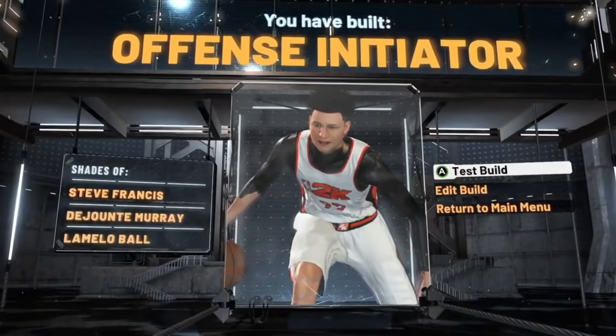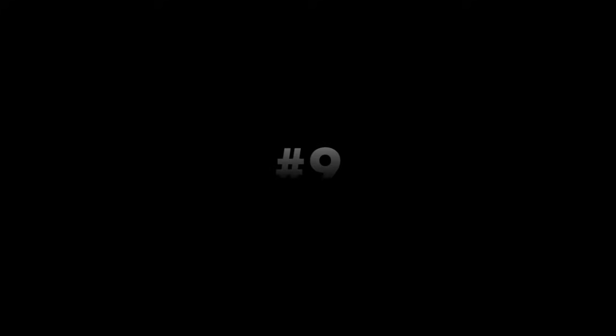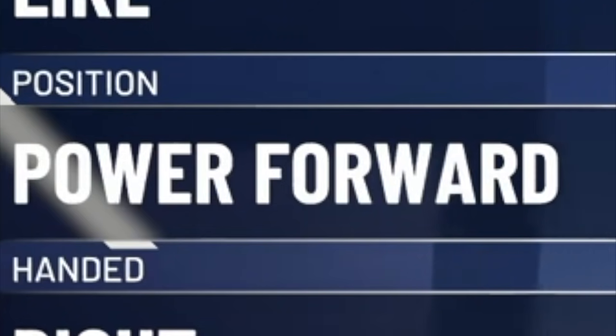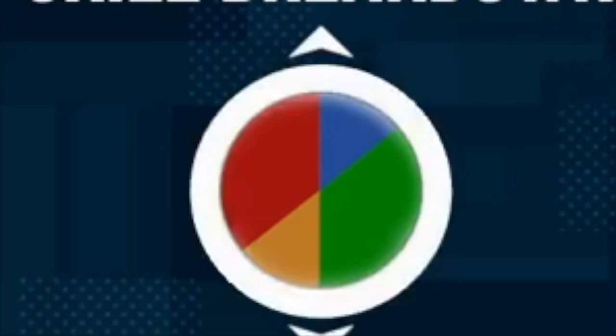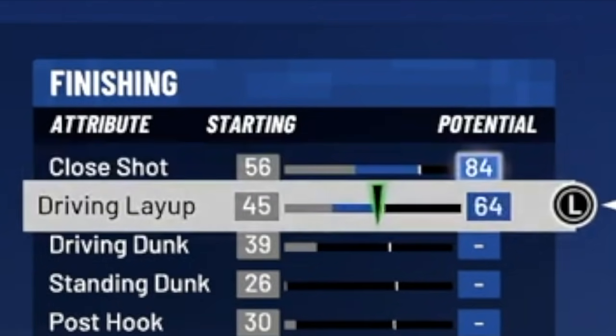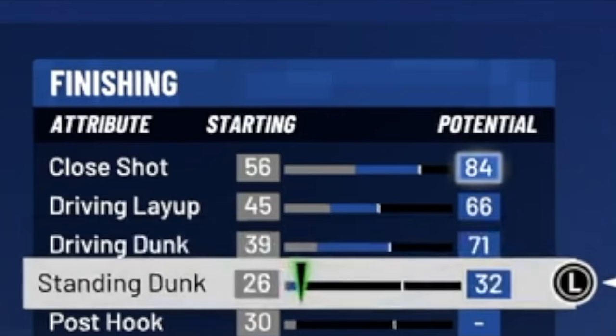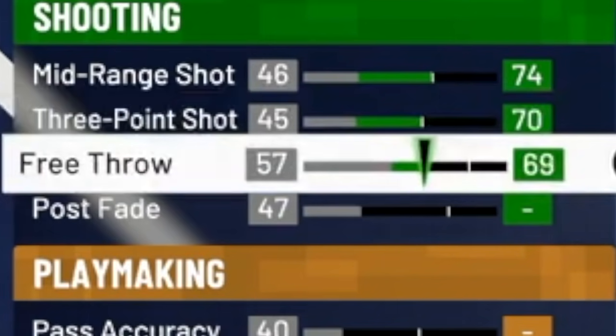Now let's move on to the ninth rarest build in NBA 2K21. For this build we're going to go to the power forward position and select the half red, half green pie chart. For close shot we're going to put this at 84, driving layup at 66, driving dunk at 71, and standing dunk at 74.